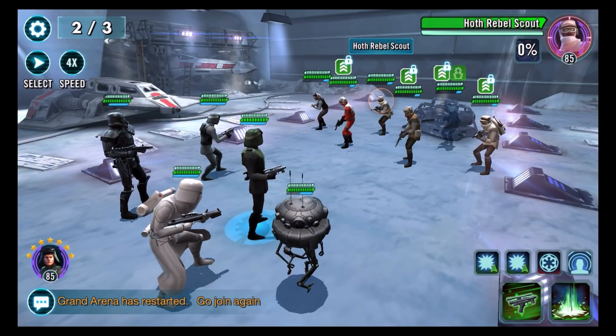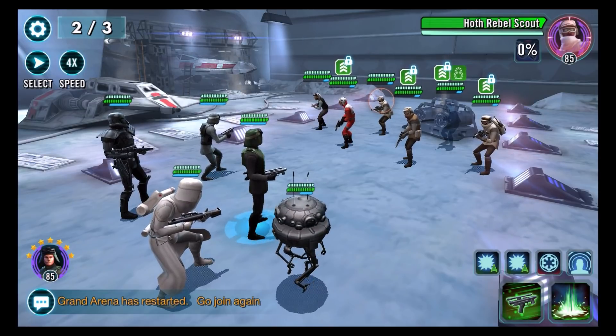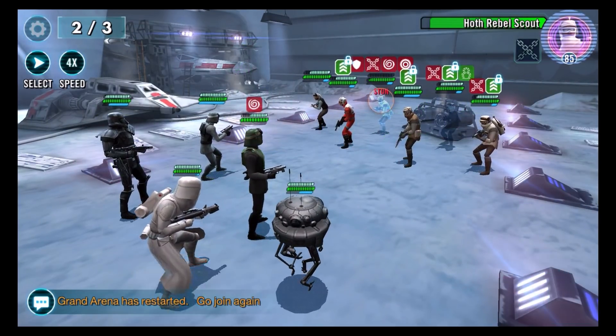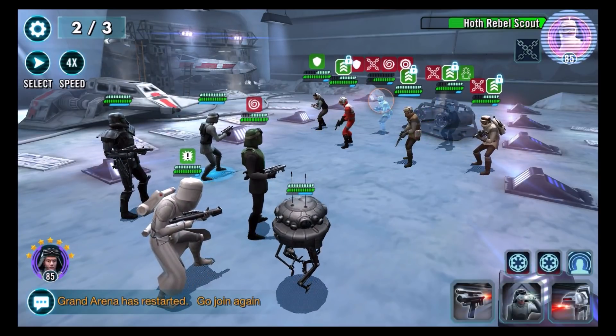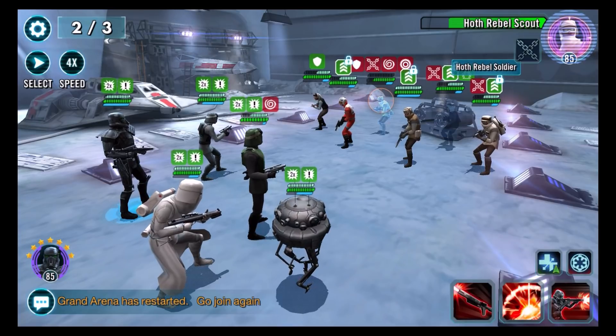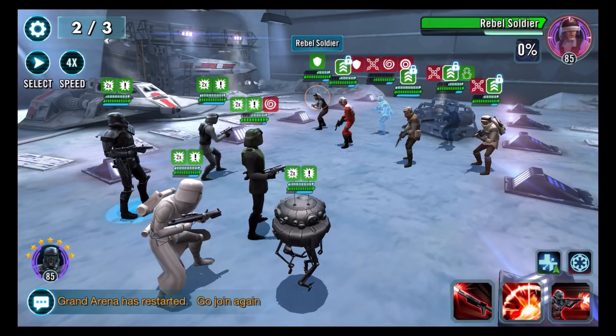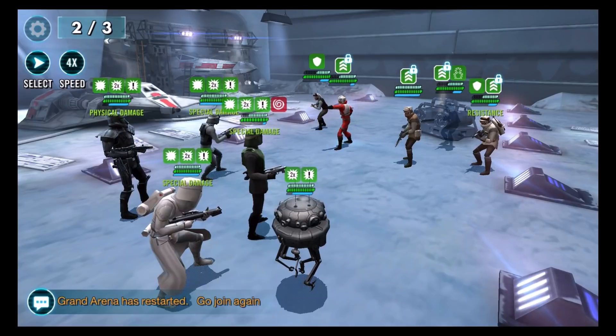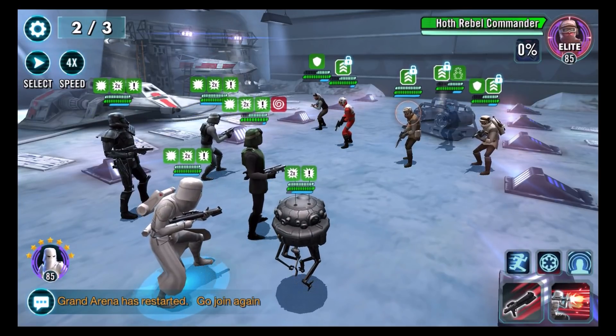We get to start Wave 2 with the big AoE attack, going for the scout — he can stealth but we have the AoE so even if we don't kill him we have options. We get a stun, which is nice, then buff up. There's a daze on Veers — nothing we can do right now. No taunt up; there are soldiers here so we don't want to waste the grenade since it can strip taunt. We go for two big hits — Death Trooper hits really hard — and we get our first kill. Offense up and things are rolling.